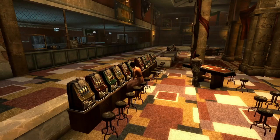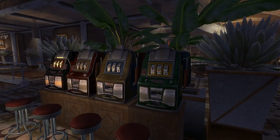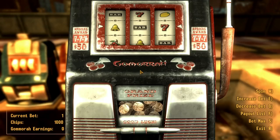In Fallout New Vegas, one of the most happening spots is the Strip, which houses the major casinos we can visit and gamble at. One thing some players miss is the delightful audio easter egg that plays from the slot machines. When you increase your bet at one of the machines, the bass notes to a familiar tune will play. The melody is from the main menu music of Fallout 3 and has been used in most Fallout games since.